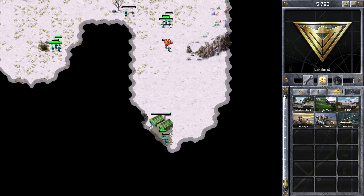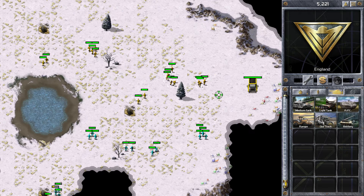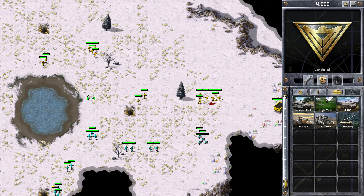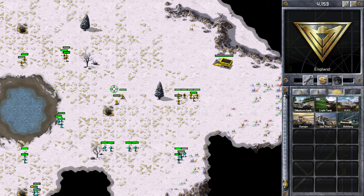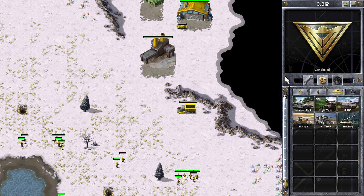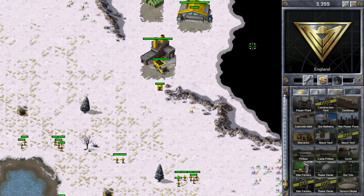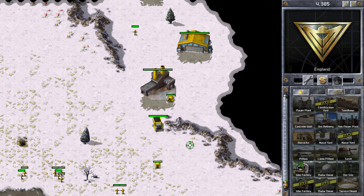It's all about speed in this game — you need to get the tanks out as quickly as possible. You can see those troops spreading out and I'm moving my troops to defend. You can see him pulling those troops back. My first light tank is here and I'm bringing it forwards. I'm going to sell my barracks off because I won't need it anymore.